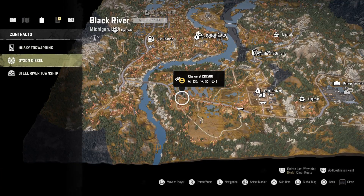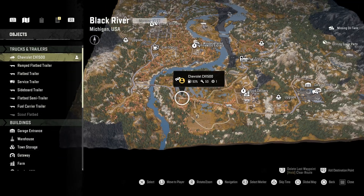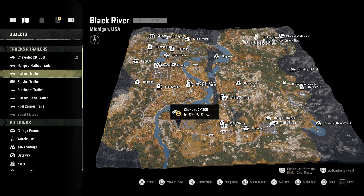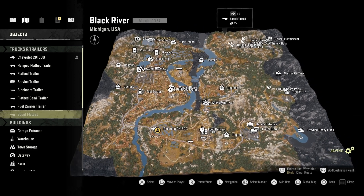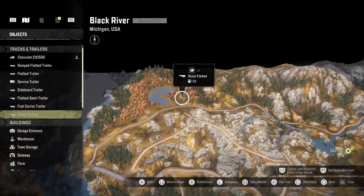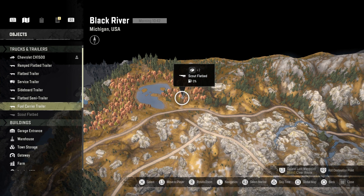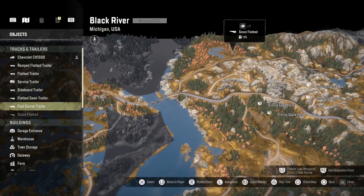Starting off, let's go to the menus. On PlayStation you hold down the big button, and it's very similar for Xbox, and that brings you to the main menu showing your map. We're down at Black River. The first section is Objects, which lists everything — the first part covers your trucks and trailers. Any trucks on the map will show up here, and any trailers you leave out will show up here too. If they're white you've already found them; if they're gray you haven't found them yet.